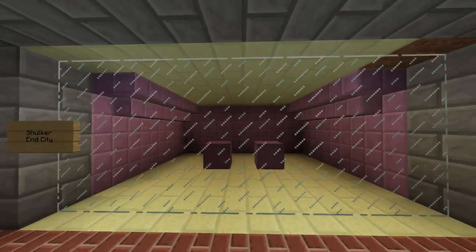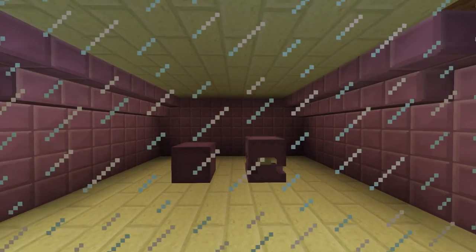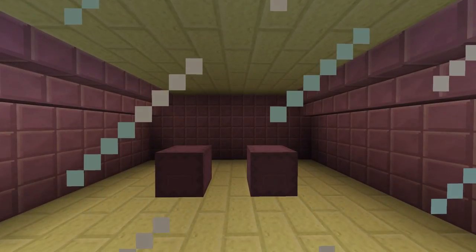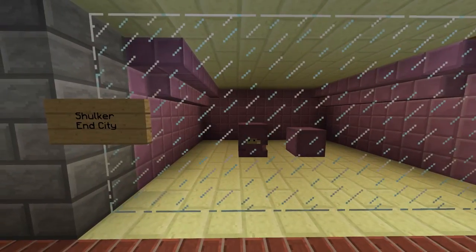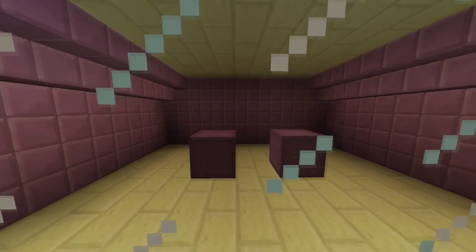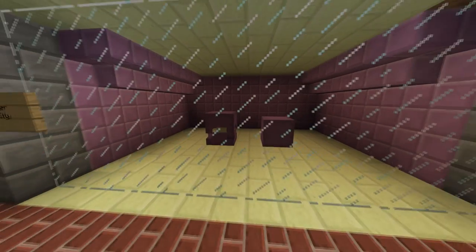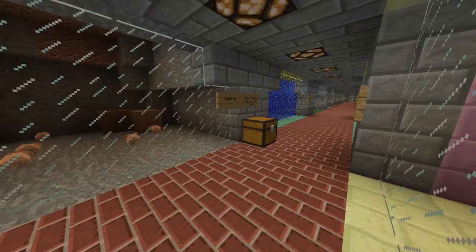Over here we got the shulker. These only spawn in End city after you've completed the ender dragon boss fight. Pretty annoying mobs — they blend into their environment like a block of whatever this stuff is that spawns in End city. They have a weird attack that makes you levitate and then you drop, which is pretty brutal, especially if you're in End city.